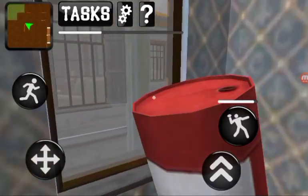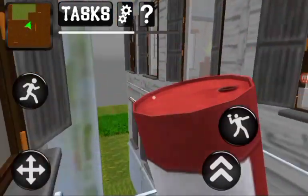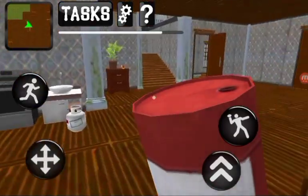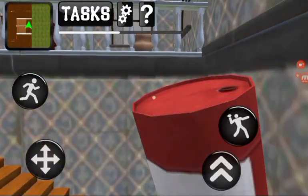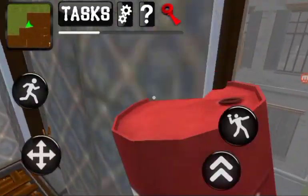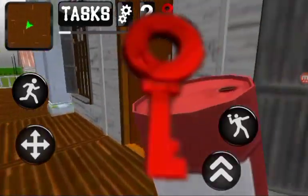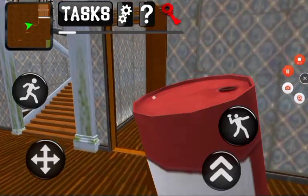It looks like we found a golden lock. I think I know a way we can get into that room. We got into that room by breaking the window, and there's a red key in there. Luckily we know where the red lock was — it was in the basement.